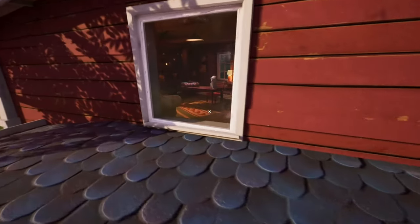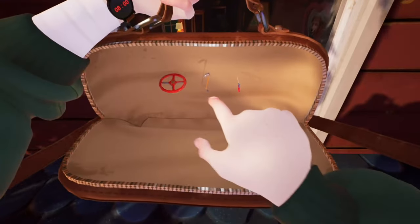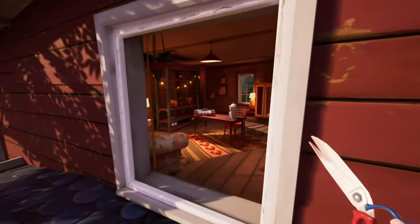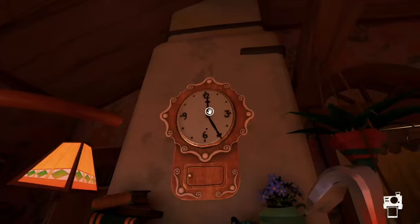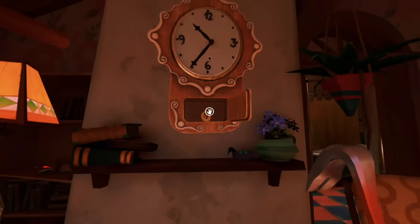Smash this window with something - this will usually make a lot of noise so the baker might come up. Then pick up these items and when you come through here be kind of cautious. You want to snip this and then put it on the clock and change the time to 25 to 11. It can be a bit tricky because sometimes you touch both hands at the same time which gets really annoying.